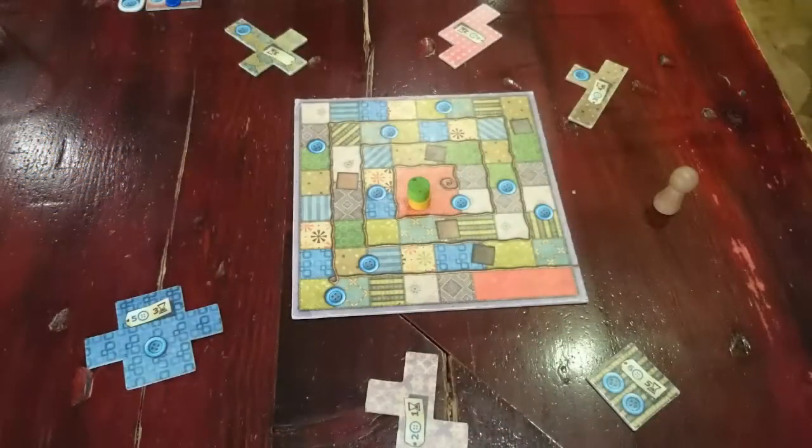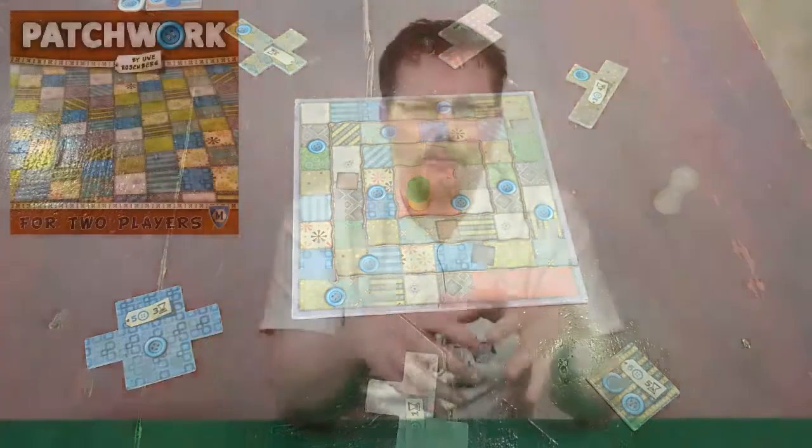The nature of the game is that you have a central board that is a spiral, and that represents time. When you take a tile, it'll have a cost in buttons and a cost in time. You'll move a number of spaces along this central track equal to the number of time. On this track there are buttons, and when you pass over a button, that means you'll gain income based on the number of buttons that are on your personal player board.